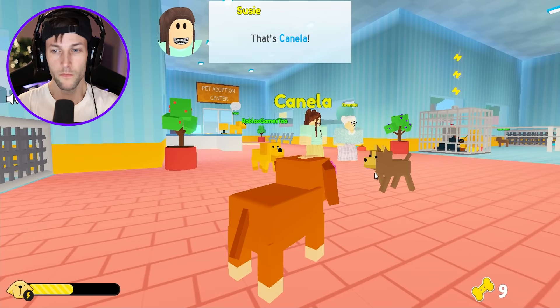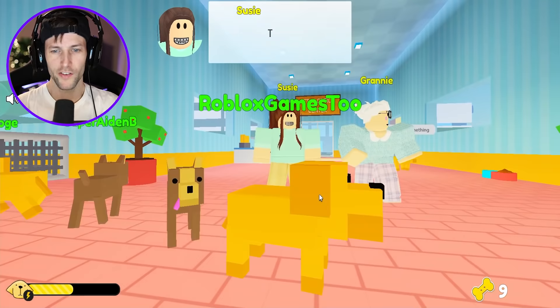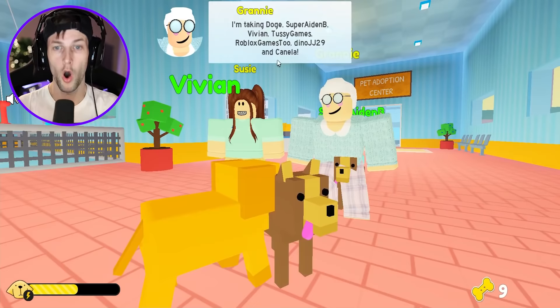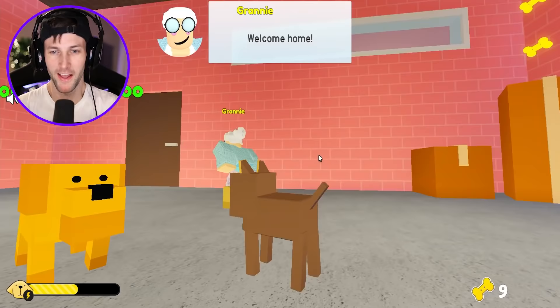Canela is described as super friendly and cheerful, but Suzy says Paco is very sensitive and eats trash. Suzy, you betrayed me! But wait — Granny is adopting ALL of us! We're going to have all our brothers and sisters at Granny's house. Let's go — start up the truck, Granny! Welcome home — she's got bones for us!